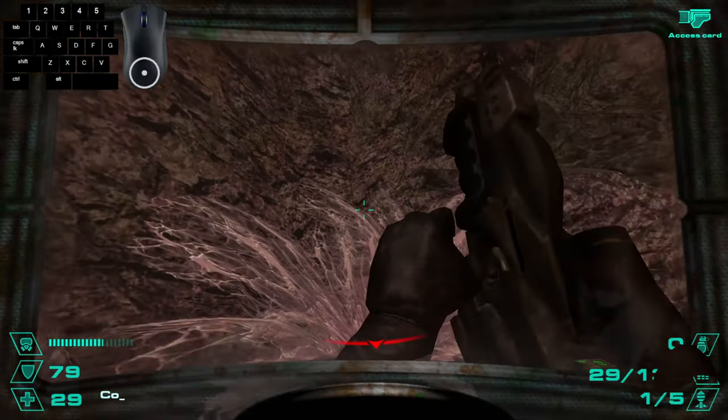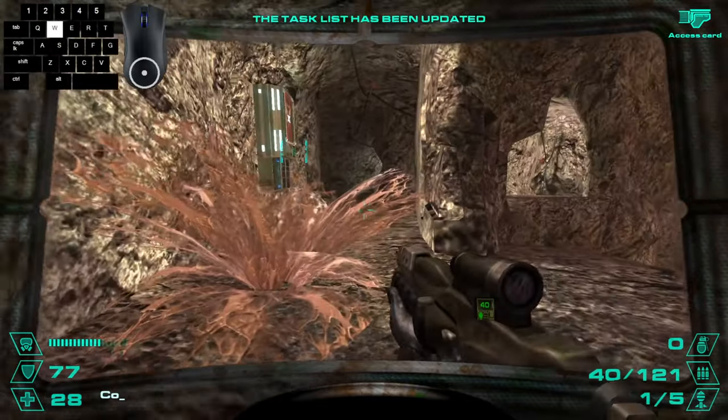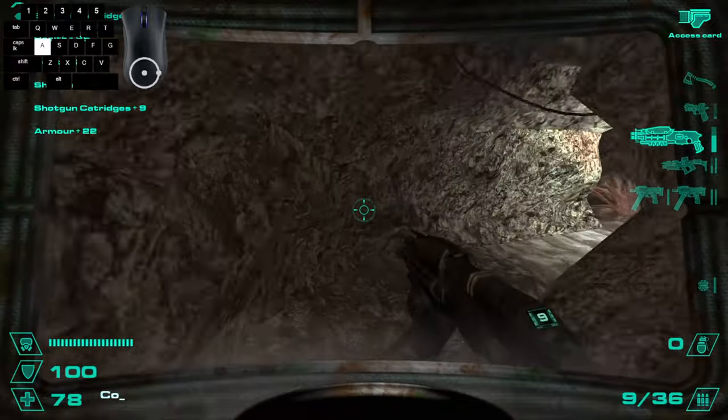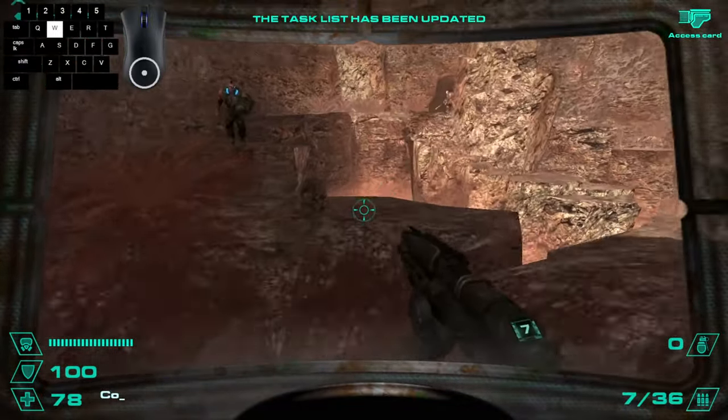Once you get over here, you want to jump on this raised place and then make a small strafe crouch jump to get up here. You can also get some meds if you need them. You want to go to the left once you get outside, so you can then go inside the cave.